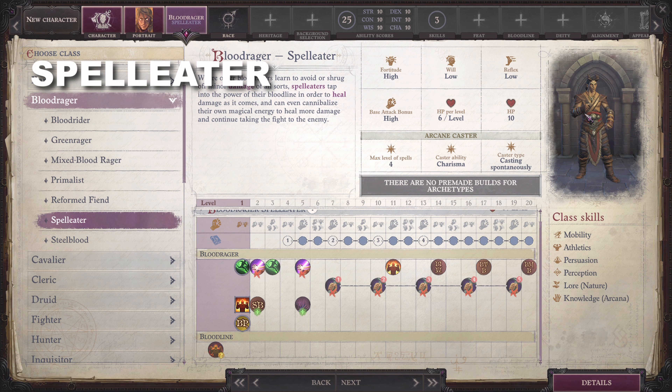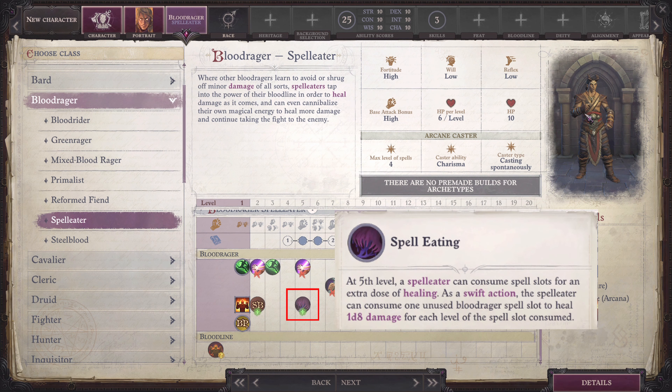Spell Eater: These Blood Ragers tap into the power of their Bloodline in order to heal damage as it comes, and can even cannibalize their own magical energy to heal more damage and continue taking the fight to the enemy. At 5th level, they gain the Spell Eating ability in exchange for damage reduction.